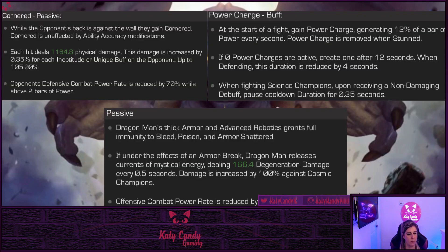So basically he has these passive abilities, so you're not going to want to get backed into a corner with him because it's going to increase his physical damage and also have your defensive power rate decrease. Then he's got the power charge buff, which is the power gain that he gets. He generates 12% of a bar of power every second, and it's removed when he's stunned. So if you parry him, it's going to remove it, and you can also nullify it, which works out best because of the nodes that are on this champion.